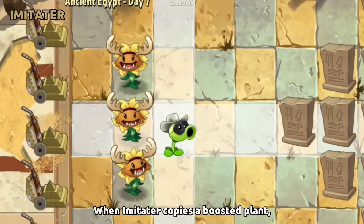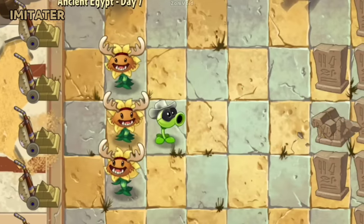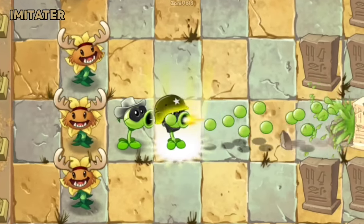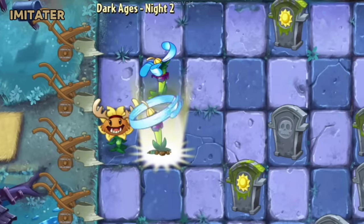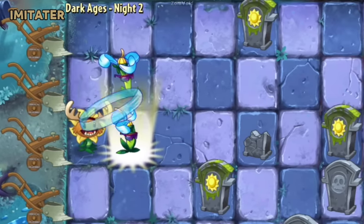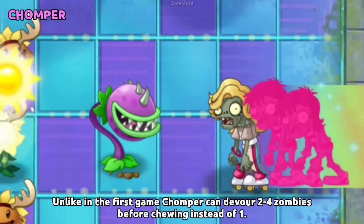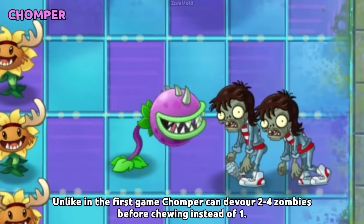When Imitator copies a boosted plant, the imitated version of the plant will also be boosted. Unlike in the first game, Chomper can devour 2–4 zombies before chewing instead of just 1.